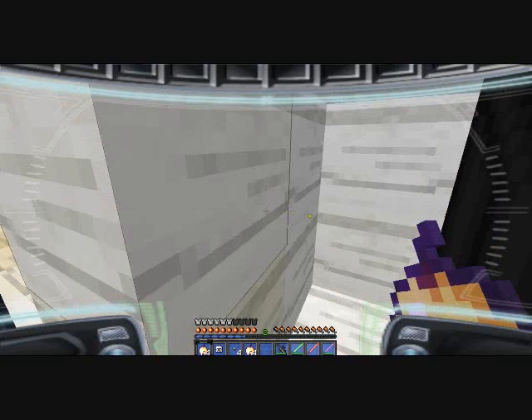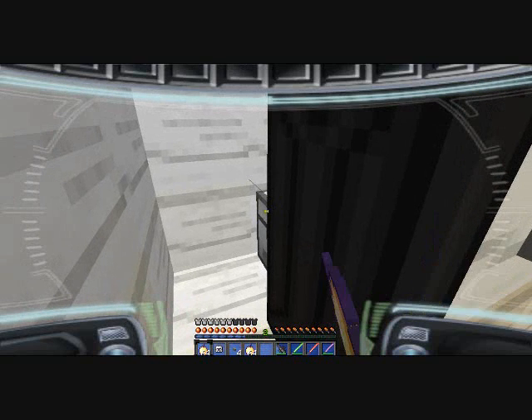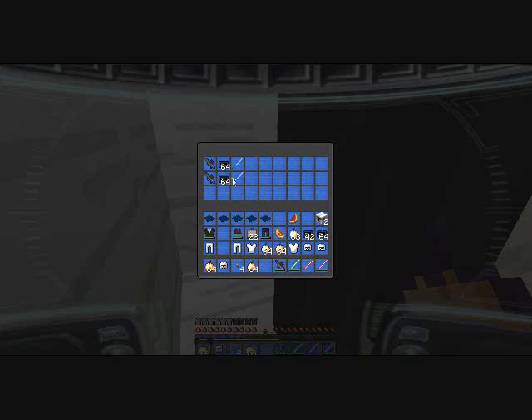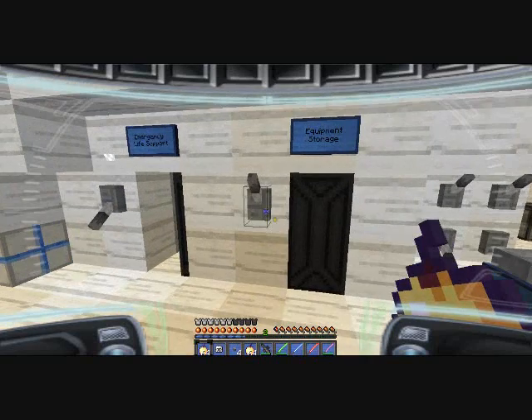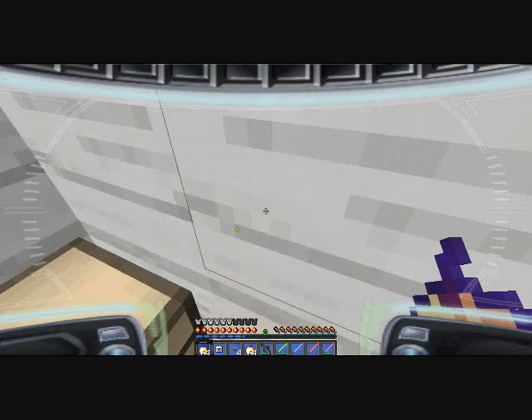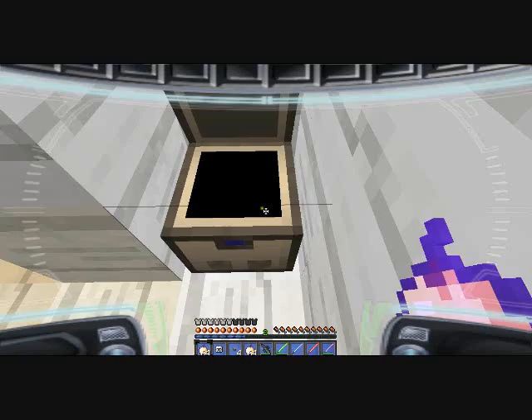We almost have five stacks of golden apples. That's awesome. Oh sweet! Now we get an actual iron sword. That's awesome. Let's just pick up one more thing of ammo, and we already have everything we need.